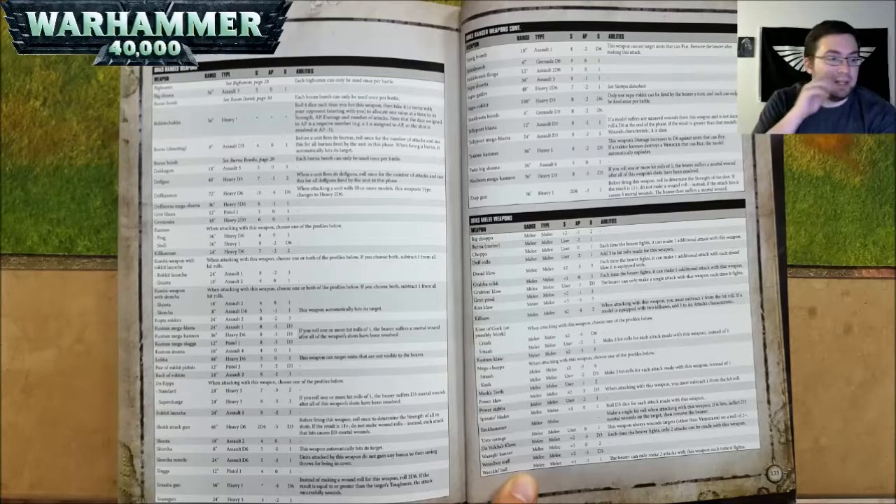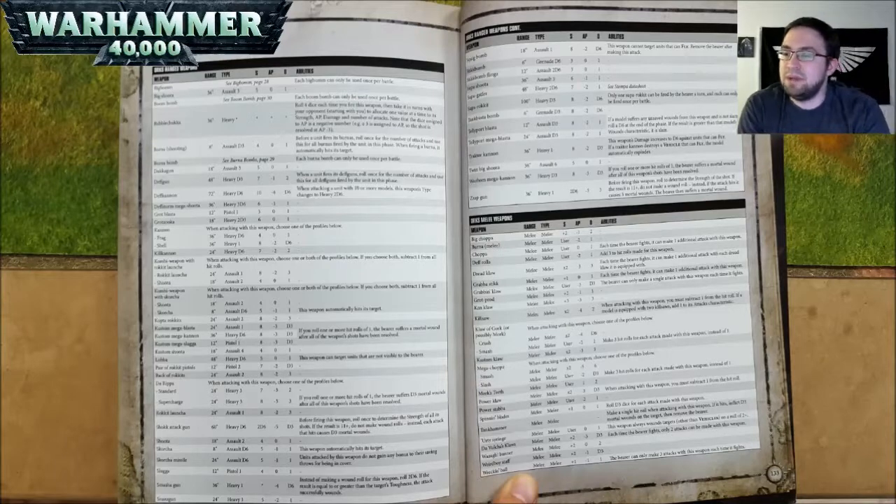The Orc melee weapons. A Big Choppa is Strength +2, AP negative 1, and 2 damage. A Burna in melee is Strength User, AP negative 2, and 1 damage. A Choppa is Strength User, AP nothing, and 1 damage — each time the bearer fights, it can make an additional attack. A Death Rolla is Strength User, AP negative 2, and 1 damage — add 3 to hit rolls made for this weapon. A Dread Claw is Strength ×2, AP negative 3, and 3 damage — each time the bearer fights, it can make 1 additional attack with each Dread Claw it is equipped with.